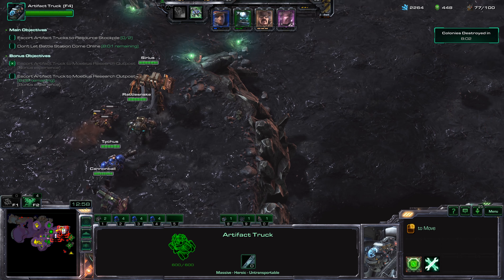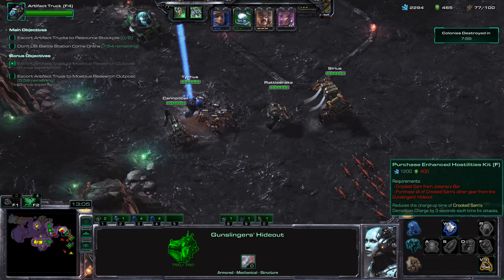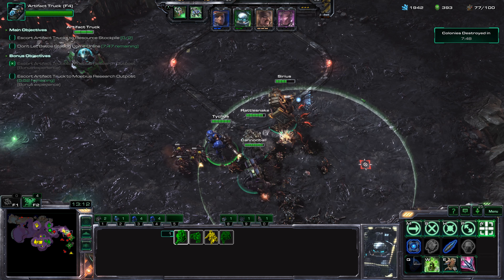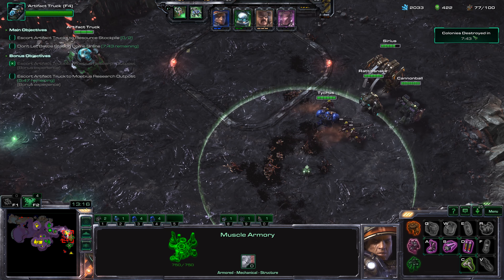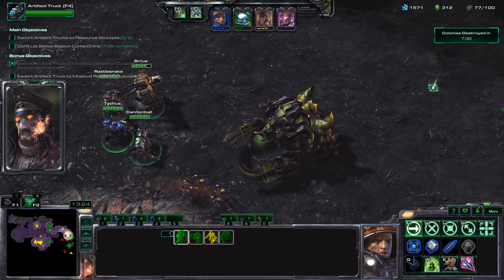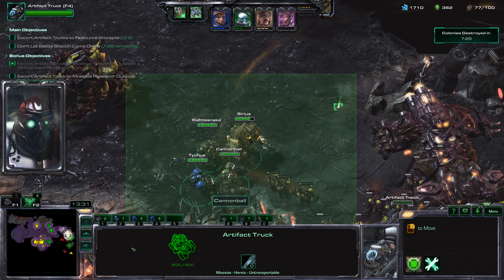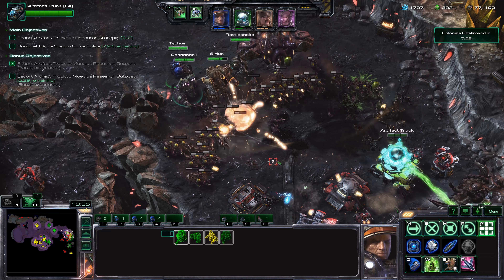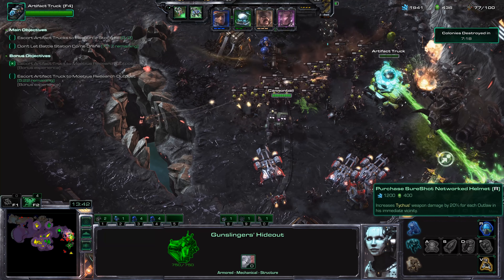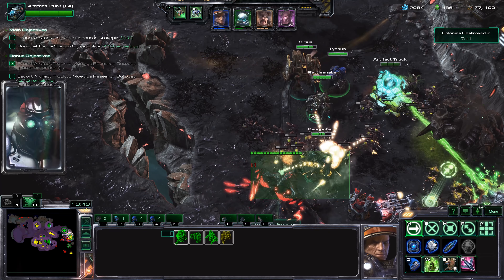We're going to get the Outlaw upgrades before we get those Engineering Bay upgrades. Let's get some upgrades for Tychus now: KD9A Implosion Core — when he throws a shredder grenade, all the units get sucked into the center. Then we're going to get Vanadium Shell, which allows the shredder grenade to increase its damage by 50 — very strong upgrade. And then the ultimate upgrade: Sure Shot Networked Helmet, which increases Tychus' weapon damage by 20% for each outlaw in the immediate vicinity. But we're going to get Sirius' upgrade first before we even do that.